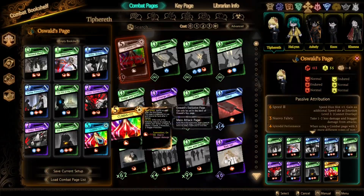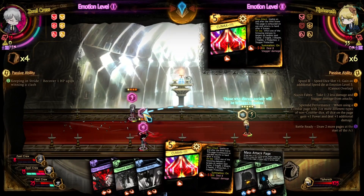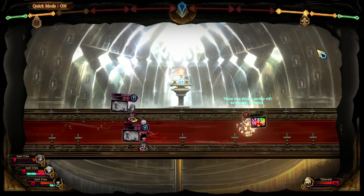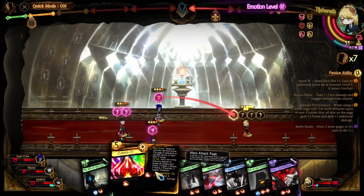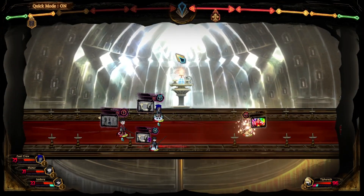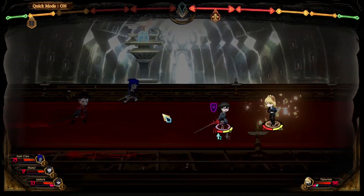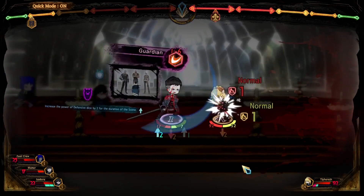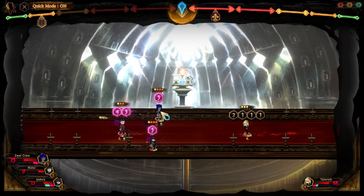Next up we have Oswald and his exclusive page, Climax. Our favorite clone gets a meme page. Oswald's page is not a mass attack — this time it's a summation roll. Climax has the highest top roll of all high-cost pages in the game: a whopping 50. But in return, Oswald gets the lowest bottom roll, a PTF-01. Oswald also inflicts a random status effect to all targets on use. What's important here is that Climax inflicts both negative and positive effects to enemies, so the page is a complete wheel of fortune. The last effect of Climax is dealing 8 stagger damage to enemies on hit, but it gets overshadowed by the psychological damage you'll take when Oswald gives Protection and Stagger Protection to all enemies and then proceeds to roll a single-digit value.